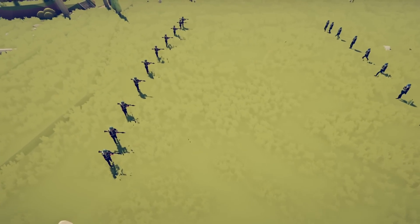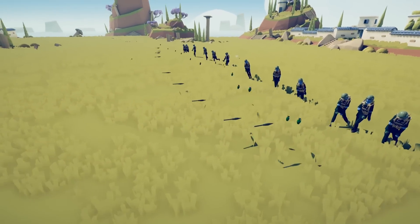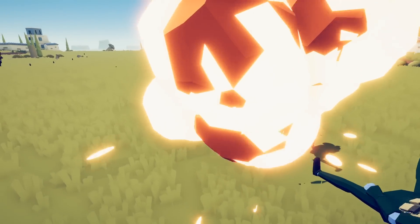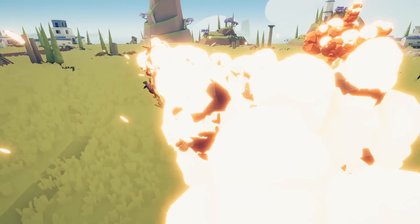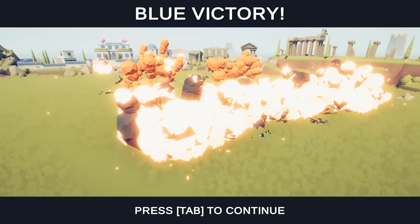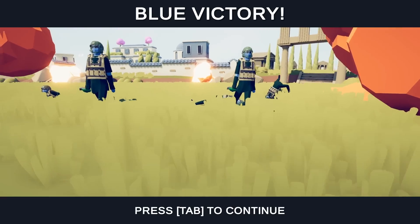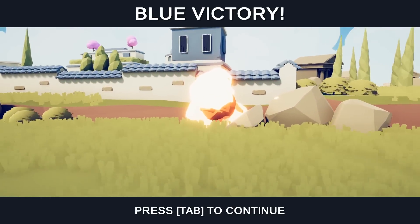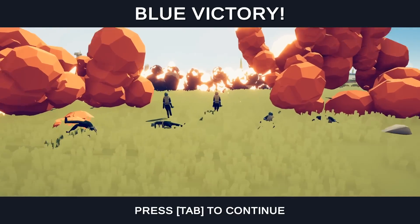Another unit matchup: RPGs on the left versus grenade throwers on the right. RPGs go in — oh yeah! Grenades wipe out a whole line too. It seems the grenade launchers had a superior explosion or the missiles missed toward the back. Either way, the grenade throwers are completely victorious.